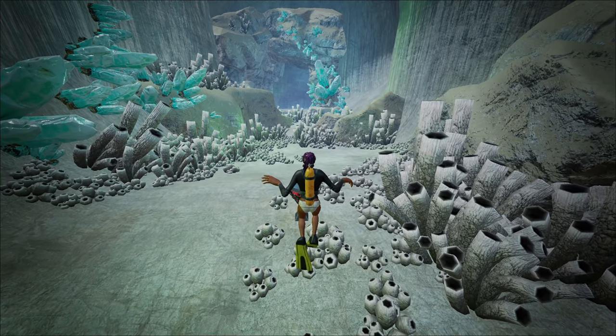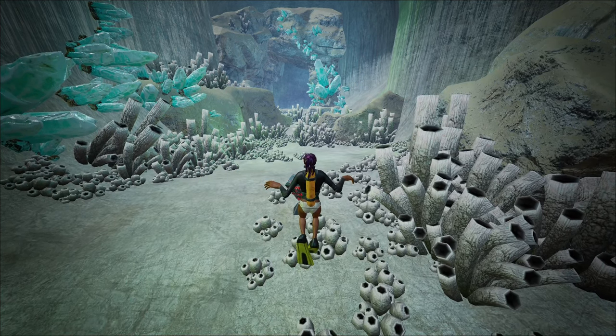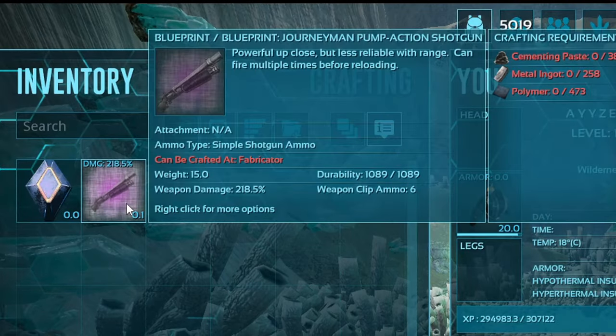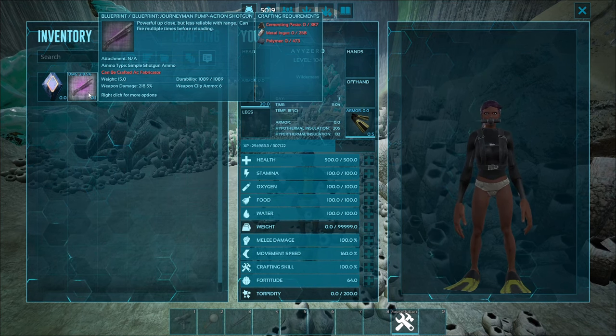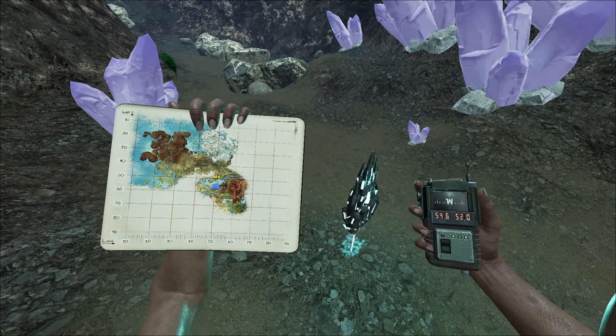First, you need to keep running the underwater drops, the Crystal Isles ice drops, or Aberration surface drops until you find a shotgun blueprint. Anything above 190 will be good enough. After getting that shotgun blueprint, we need to farm the artifacts.